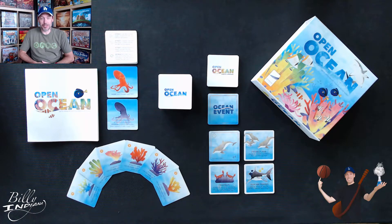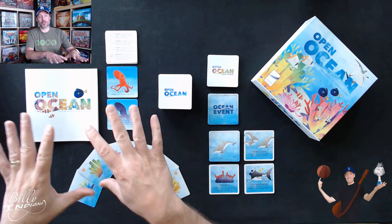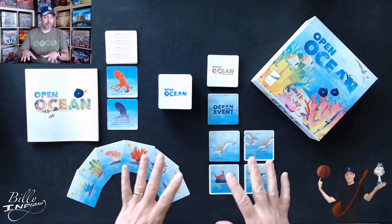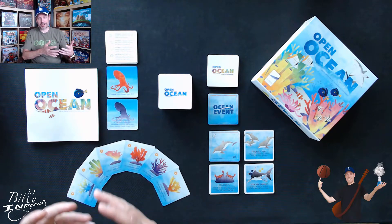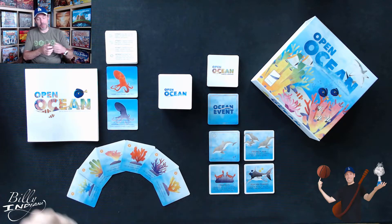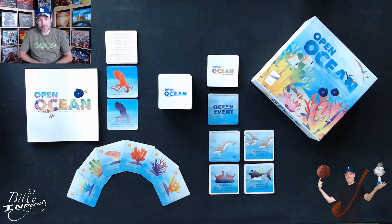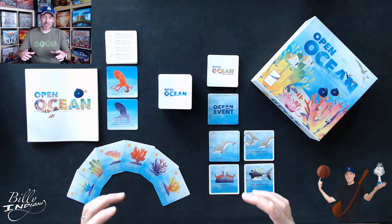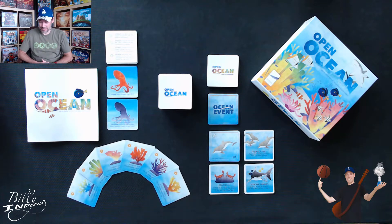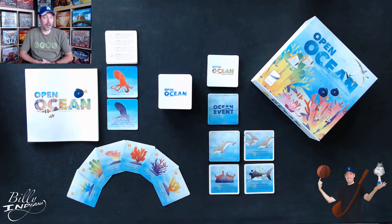I've gone ahead and thrown them in just so you can see how they work, and you can always decide whether you want to use them or not. If there are ever two crabs in the ocean — the gameplay is divided into the ocean where you're drawing cards from and the reef which is what you're building — each player will also have the added benefit of moving a fish in the reef to another spot. That's really handy because you may think you have the perfect spot when you lay it down initially, and then later realize it'd have been better elsewhere.